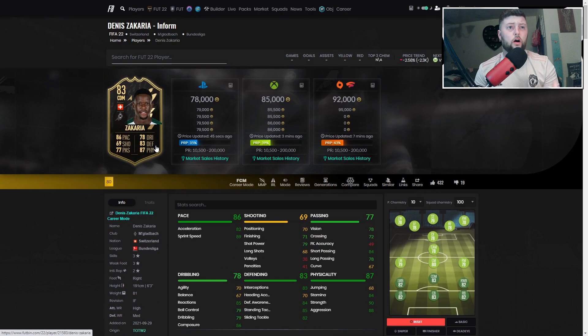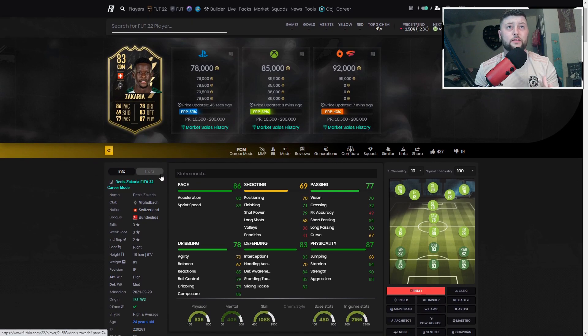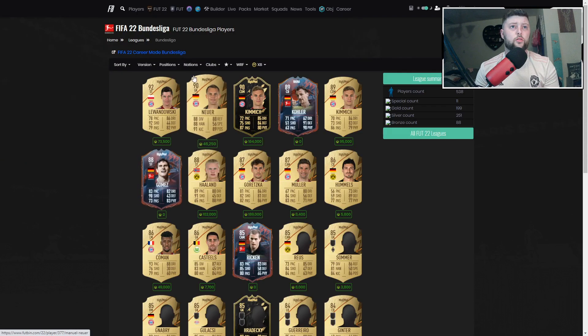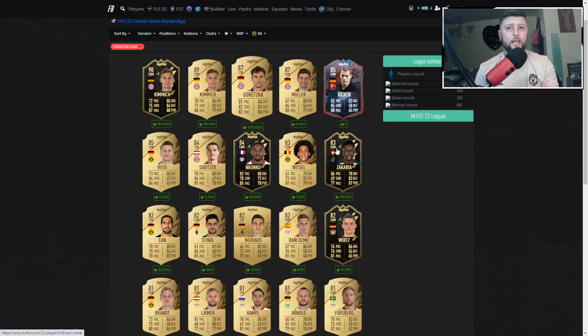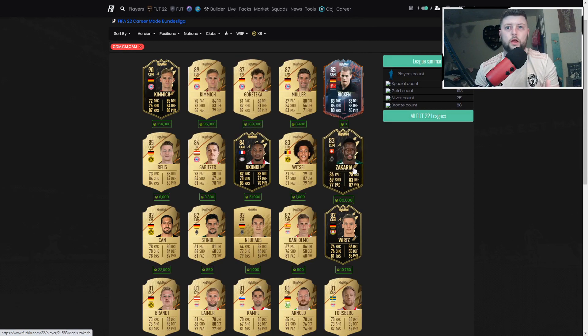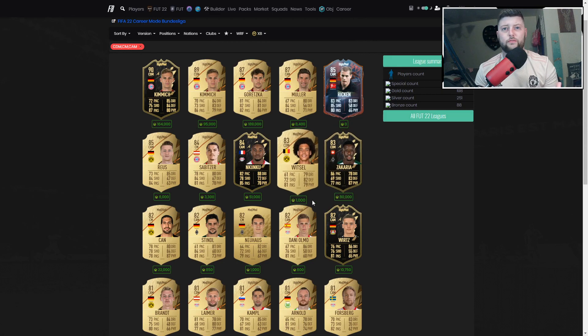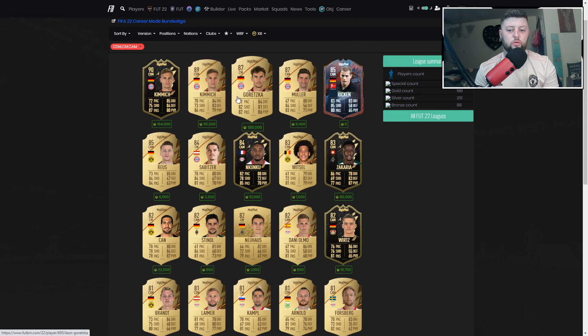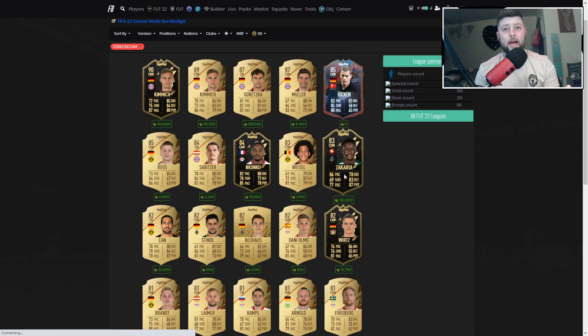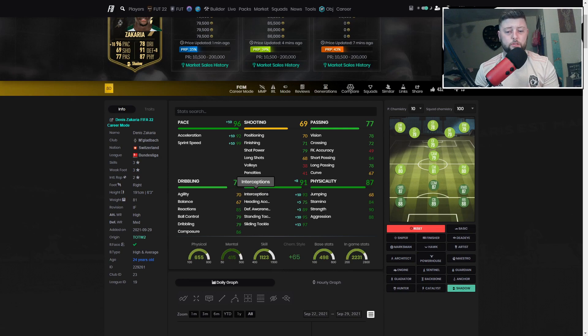Zachariah looks a fantastic card and as he gets more upgrades he's going to be a class CDM. He may not be the best Bundesliga CDM — we have Kimmich and Goretzka — but he's not a bad, unaffordable one. Especially when the price comes down, you're looking at about 20k minimum. Six foot three, built like a brick, with a Shadow boosting his pace and defending into an 87 CDM. The only thing Kimmich and Goretzka have better is agility and balance.